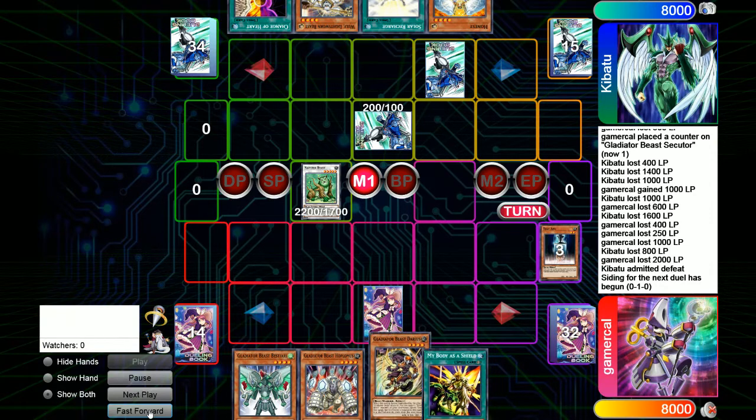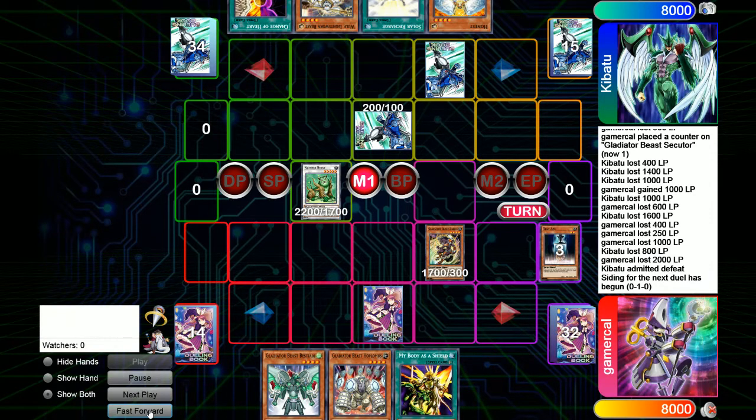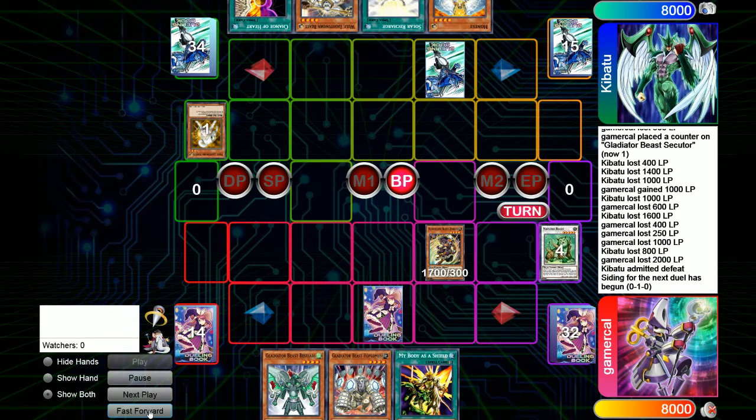We draw into one of my side deck cards — My Body as a Shield. I actually had to side some cards in this time. We get the Darius in play. I was thinking if you Mirror Force, I have My Body, so I'm pretty okay to just go in. Naturia Beast is going to get the attack, and it turns out to be Raikou. I was a little slow sending it to the graveyard because I was like, do I have anything to respond? The answer is no. My Body as a Shield doesn't work because Raikou doesn't actually target, and I couldn't play it anyway because it was damage step.